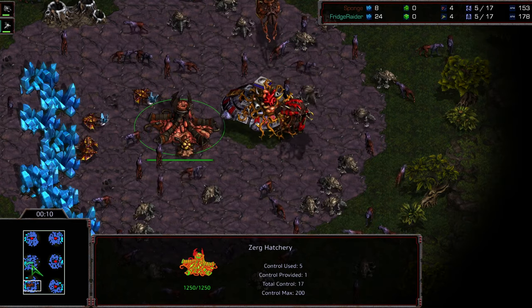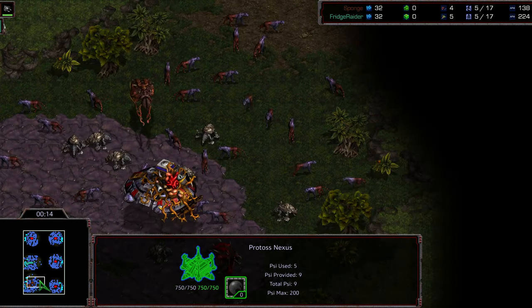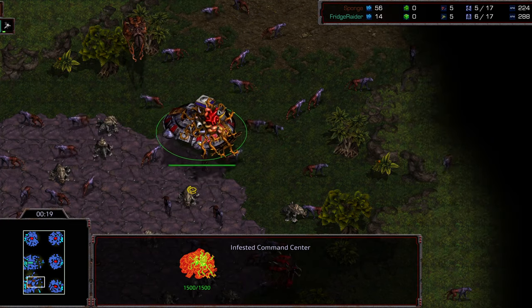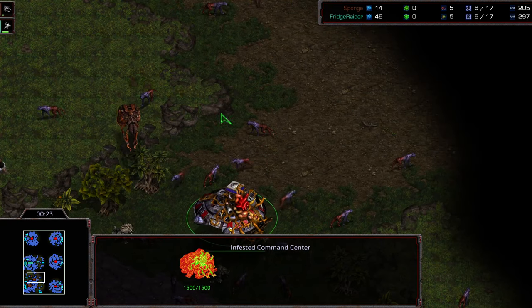We have Sponge starting as the brown Zerg at the nine o'clock location. We have Refrigerator starting as the green Protoss, and a huge newbie mistake — lifting off the Command Center already. Maybe Sponge has it figured out, but it's such a huge risk.